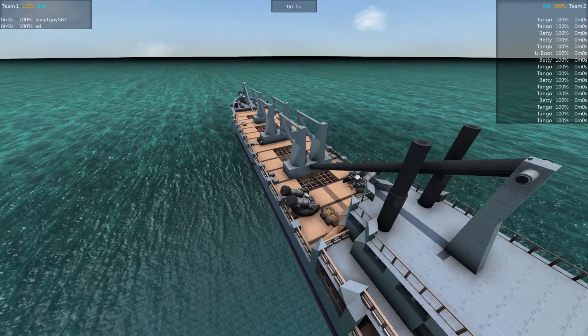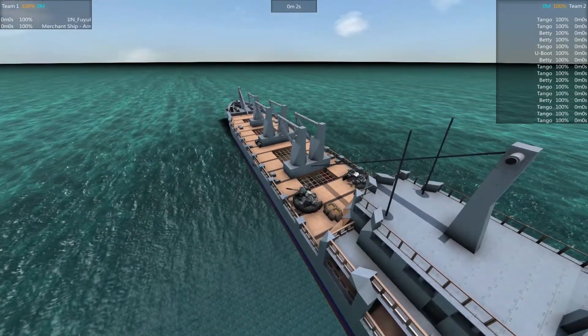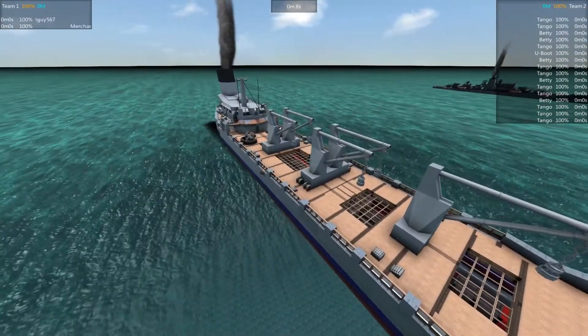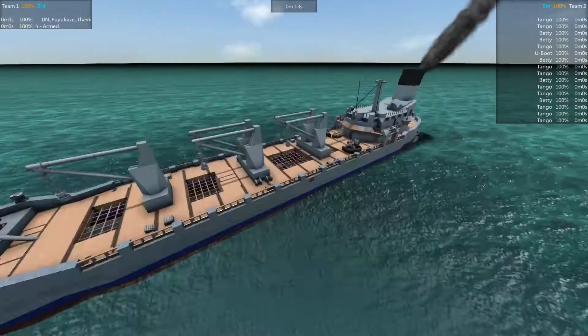The merchant ship — not a carrier — was reduced in power a little bit. And a few torpedo bombers were added, because they are actually so easy to shoot down.